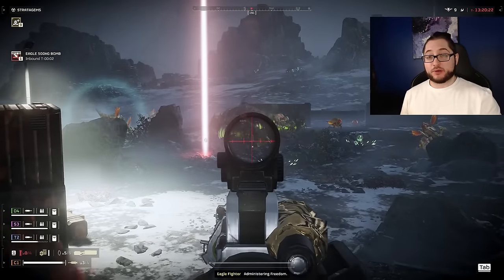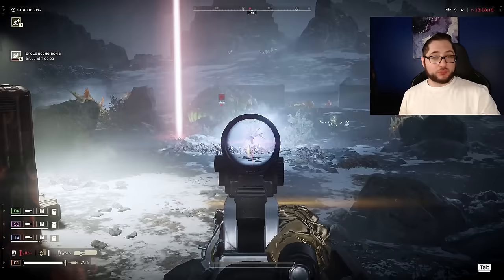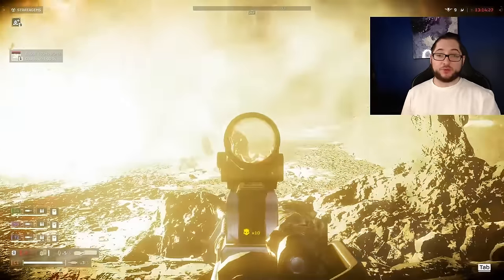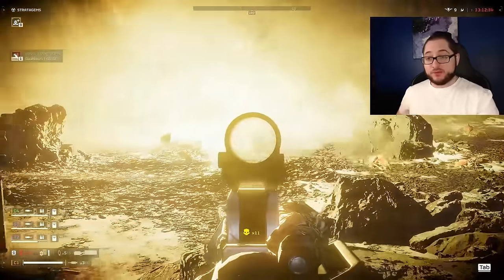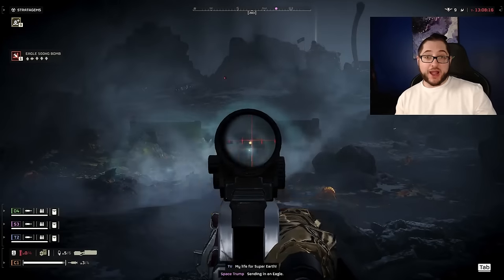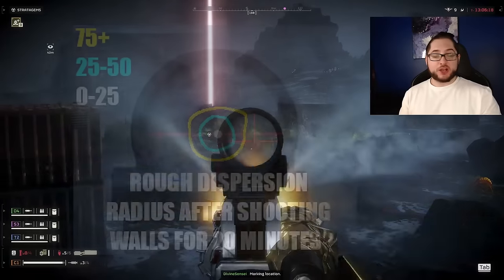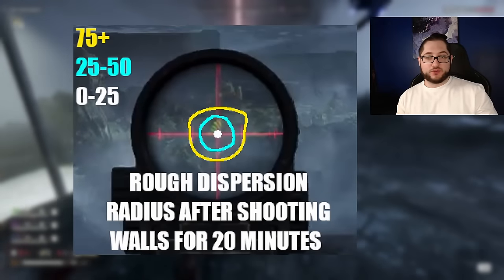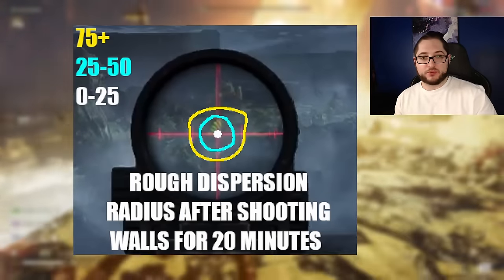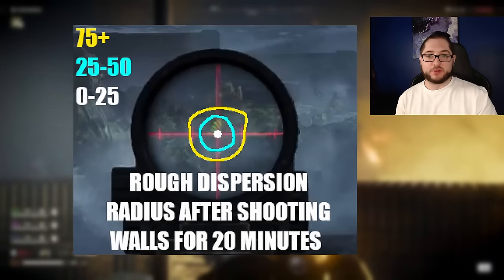Sighting in at 100 meters ended up being my personal preference after a recommendation from chat. Even from 25 to 50 meters when you have it sighted in at 100, you feel like you're on 100 and it just feels way better to use. Even though it's full auto, if you shoot it in bursts it can stay accurate at crazy long ranges. Shot dispersion wise, even full auto at 100 meters plus, it never really goes outside of the red bars within the sight — it stays really accurate.